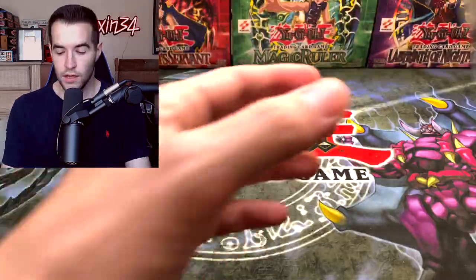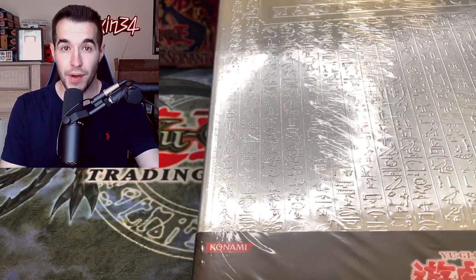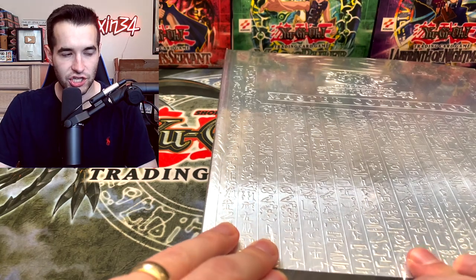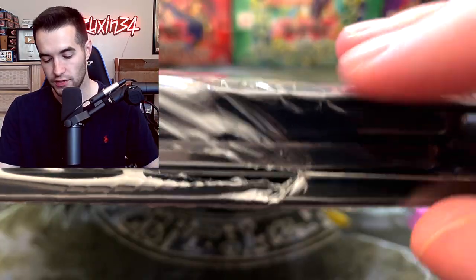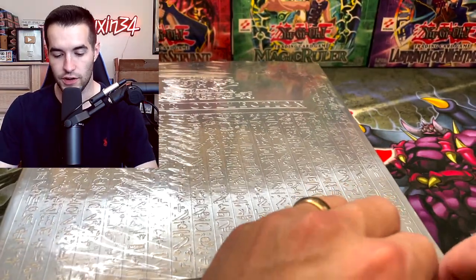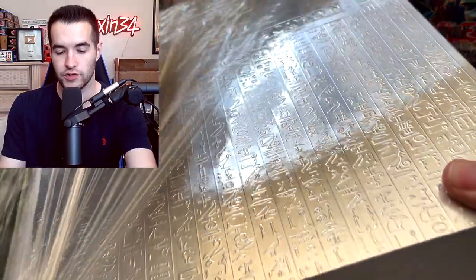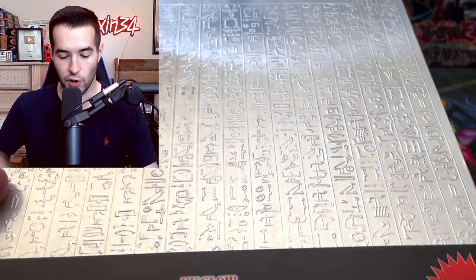We also have Flaming Eternity, The Lost Millennium, another Expert Edition, and another Beginner's Edition. We're going to open these one at a time and look at the promos, then do the pack opening. Next up is master collection two for the OCG. The binder is more like the Legendary Collection one where it comes to a point rather than a square - they didn't do that in the English version.